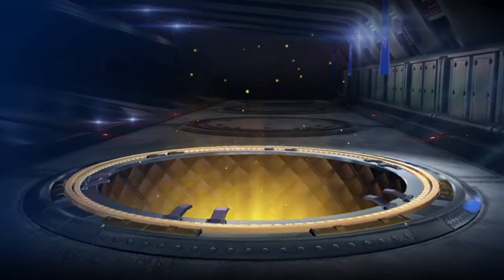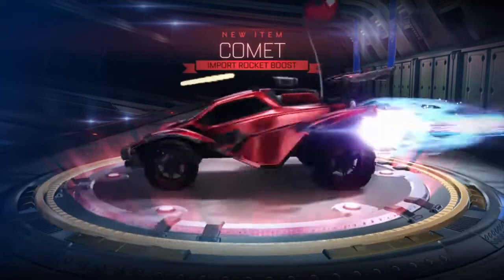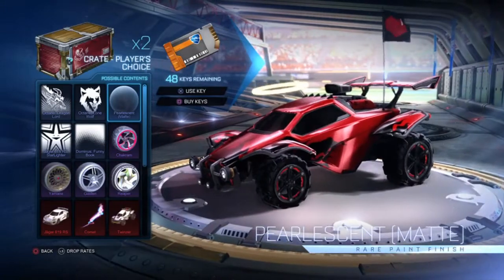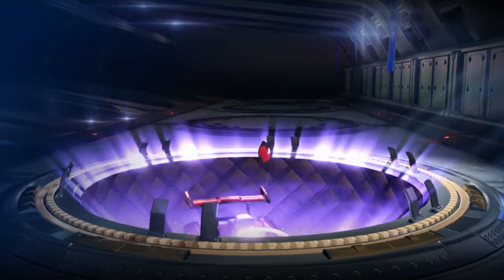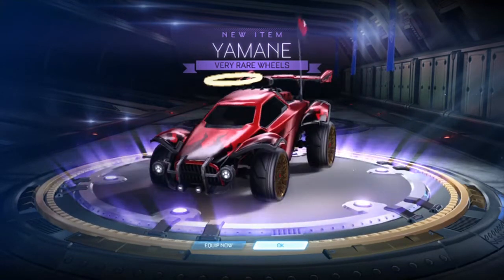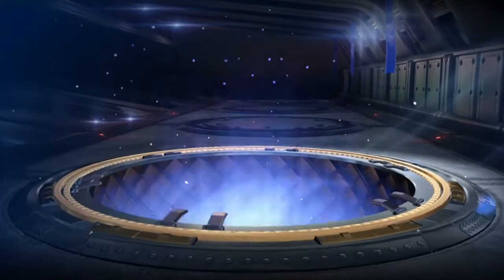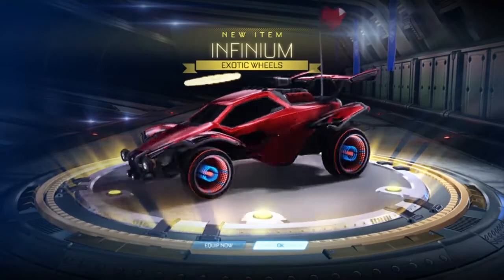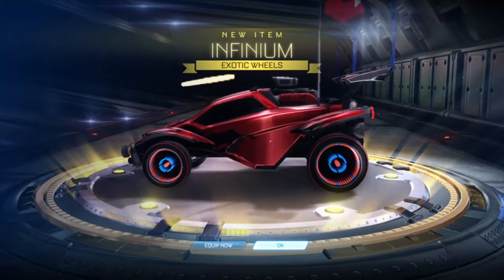We'll just do all of these. We got something crimson — a Comet Boost. I'm pretty sure I've already got that, but that's pretty good. Last two Player's Choice — we got Purple Yamain Wheels. I'm pretty sure I already have them, but yeah, that's pretty good. Final Player's Choice — we got something gold, Infinite Exotic Wheels. That's pretty good. I don't know if I like them, but I could use them at some point, maybe.